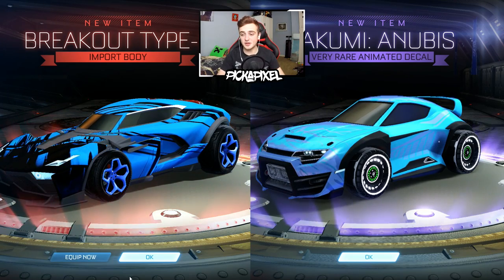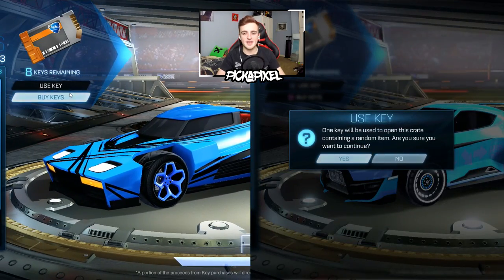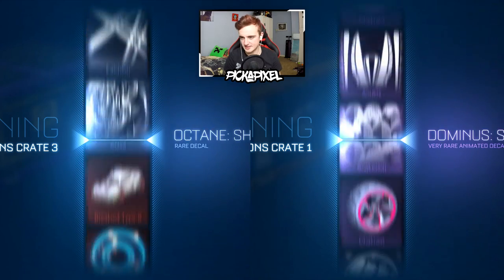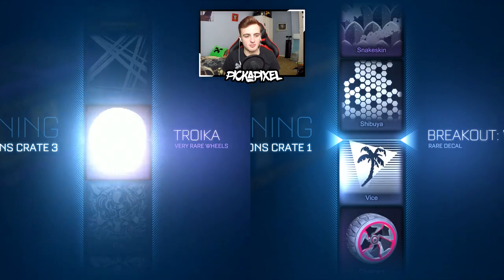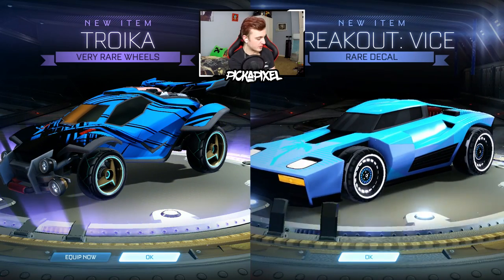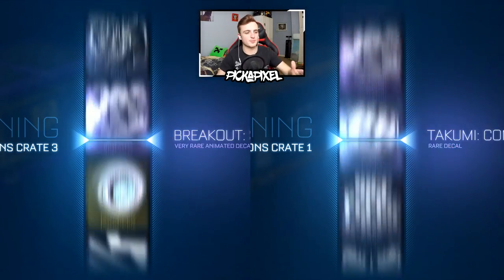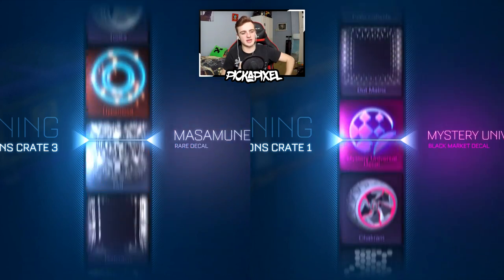Guys, if you're thinking of where to open crates — open them on PC. Keys are cheaper and items are better. The PS4 is a bit late on that opening, so we'll look at the PC first and see what pops up. C3's doing pretty good for us at the moment — Troika wheels, very rare, and a Vice. Normal Troika wheels takes the point. It is 7-3 to the PC. So close, but the PC is on an unstoppable streak.